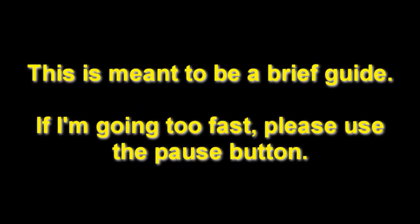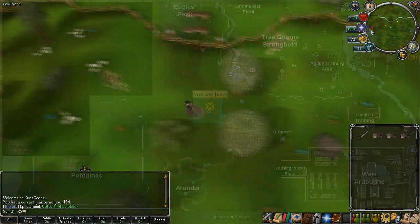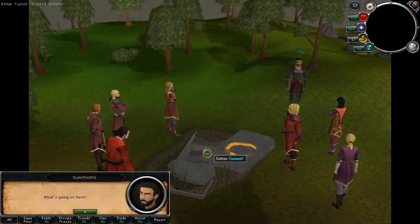This is meant to be a brief guide. If I'm going too fast, please use the pause button. To start the quest, use the Spirit Tree at the Grand Exchange to go to the Tree Gnome Stronghold. Run south out the gate and run west until you get to this location on the map. You'll see a gang of Fire Makers stood around an entrance to a tunnel. Talk to Phoenix to start the quest.